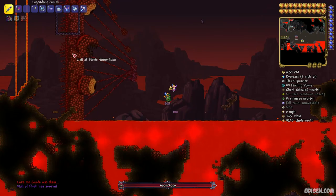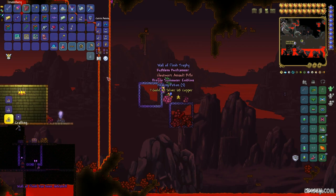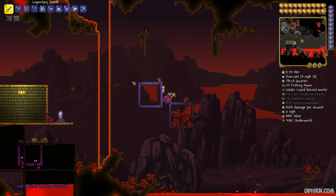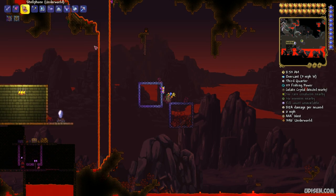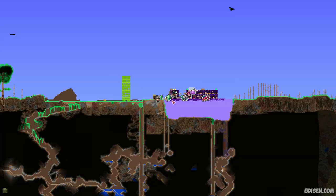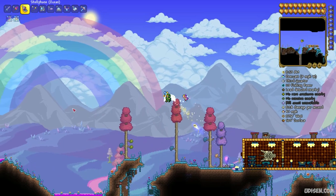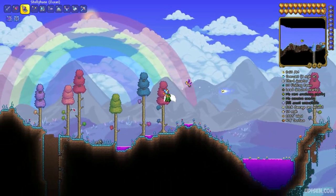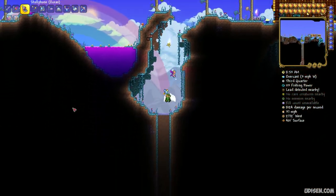You will receive the Wall of Flesh boss. It makes no sound, but anyway. After that, go to the surface and find the new biome that has arrived — the Hallow biome. The Hallow biome has rainbows around it and cool different creatures wandering around.